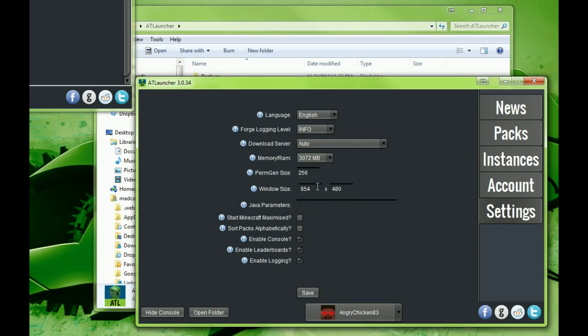You can change your start window size and some other arguments, your language, and a whole bunch of other stuff. The only thing I would recommend, particularly for DNS, is to set the sort packs alphabetically, because DNS comes first alphabetically with all the other packs in here — that just puts it at the top if you're here for DNS. It really doesn't matter if you do or not. Click save.